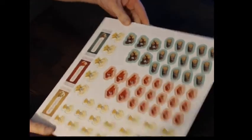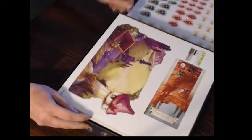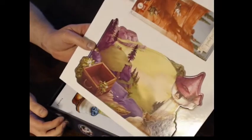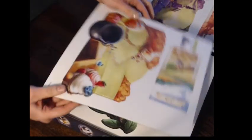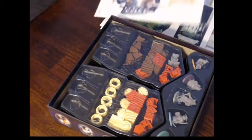Now we have the punch boards. We have the resources, first builder bonus piles. And it says attention: do not throw away the empty punch boards. So we're not going to do that anyways. I'll punch these all out — that's one of them, that's two, that's the third board, and the final board.